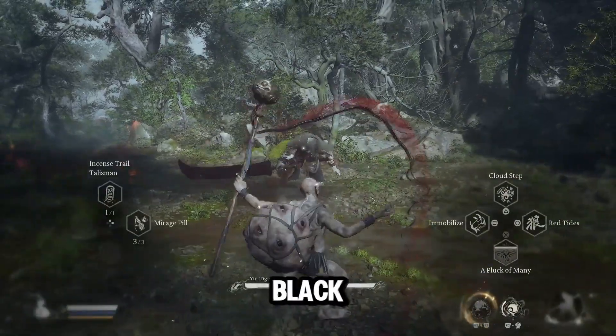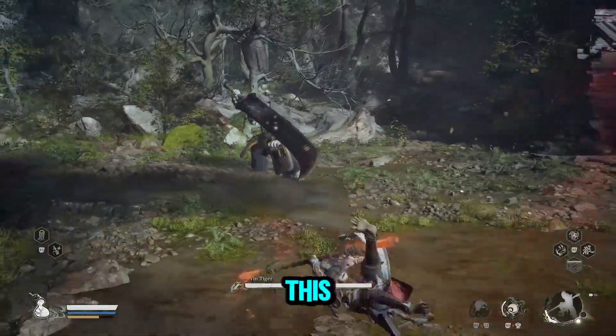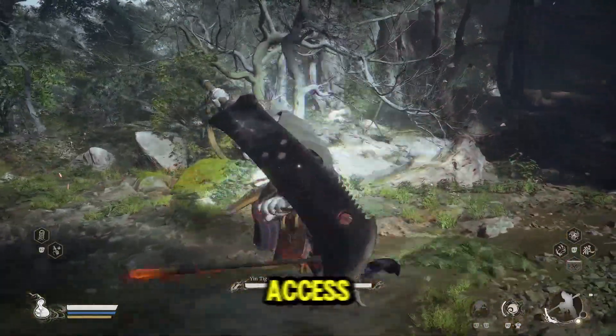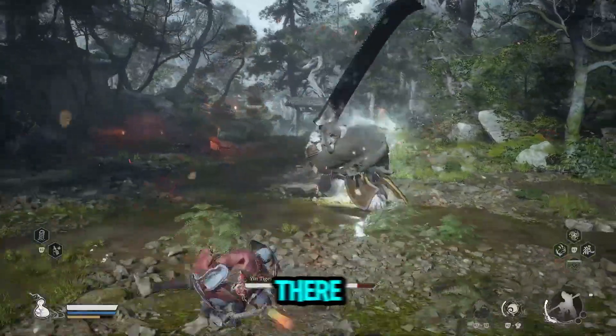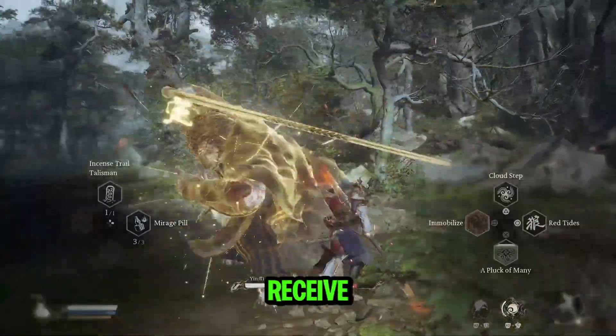Double Combed Rooster Blood is a soak in Black Myth Wukong, located in Chapter 4. To get this soak, you need access to the Chapter 4 secret area. There you have to defeat the Dusk Veil boss. Once you've returned to the real world, you'll receive this reward.